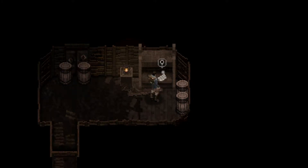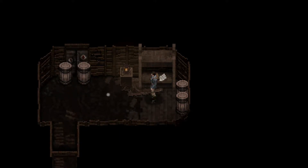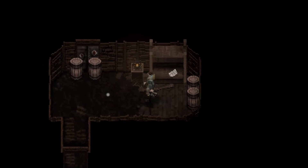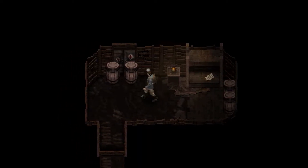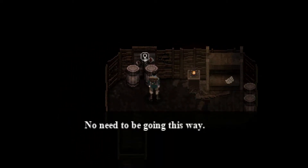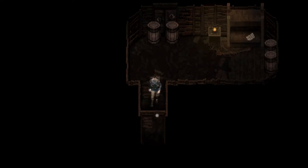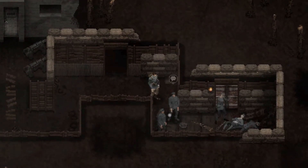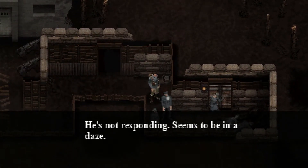I'll finish the letter later. I'm supposed to use W, A, S, D keys to move around. Moths are flying around the flame of the lantern. Must be our fellow French soldiers. He's not responding — seems to be in a daze.